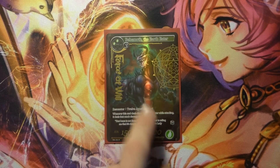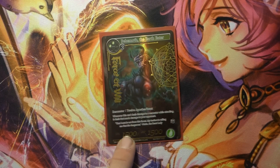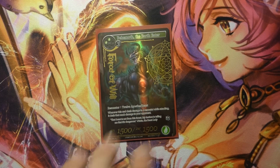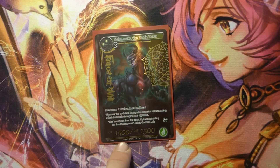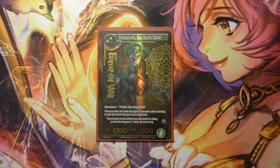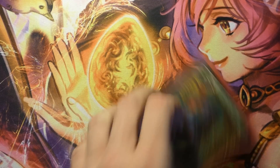We run one Behemoth. A lot of people like to drop Ame on Behemoth because it makes it really scary. I like that he has a built-in Ame when he attacks and is a 15-15 resonator opponents have to deal with. Because of our ramp, we can get him out pretty quickly.